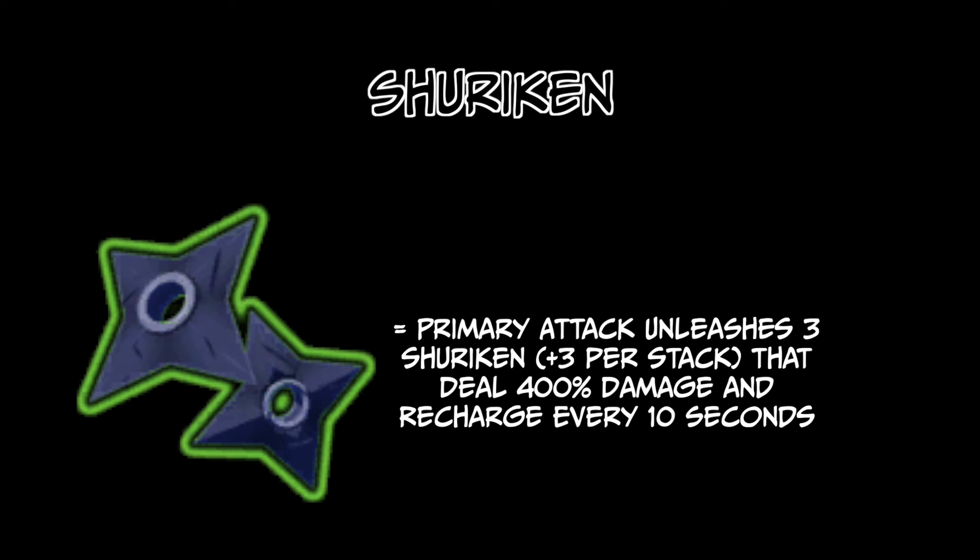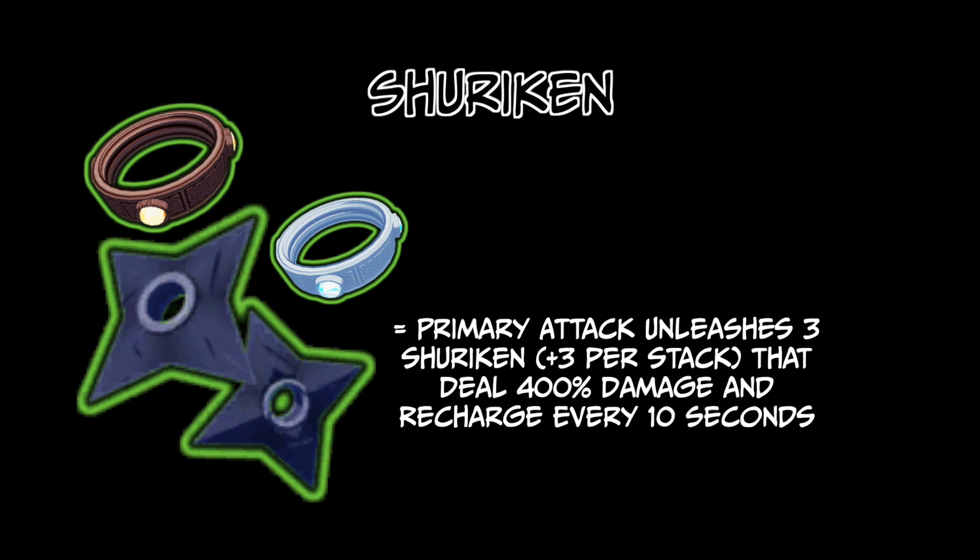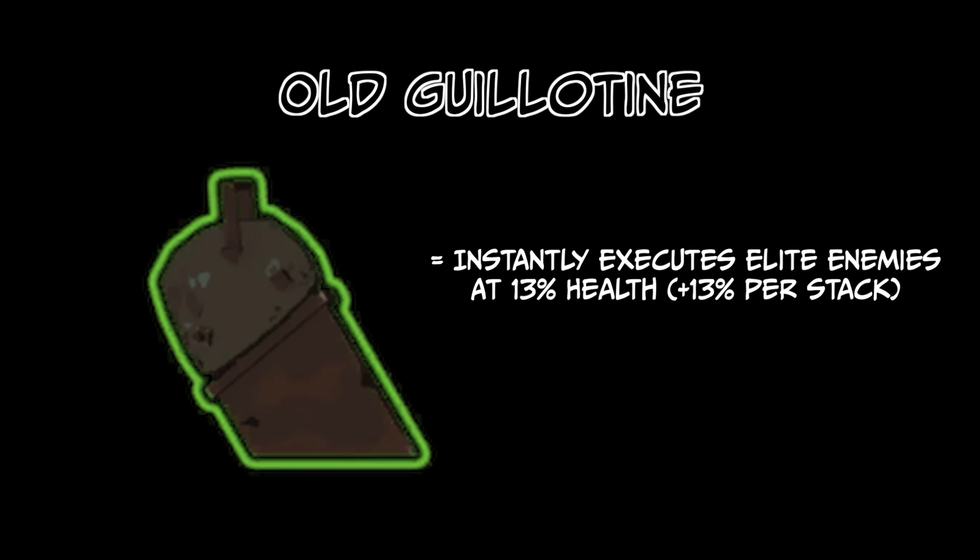Moving on to the green items: one of the best ones you can pick up is the Shuriken, which not only grants Akrid another ranged attack but also gives him a way to activate the bands from a distance. And speaking of the bands, these are fantastic whether you have the Shuriken or not, because Akrid can also reliably proc these with other moves in his kit, although not from a distance so you do need to get into that danger zone. And finally, we can't forget the Old Guillotine, which is a perfect combination with Poison as it instantly executes any Elite enemies at 13% health or below, completely negating the downside of Poison which is that it cannot kill enemies with tick damage.